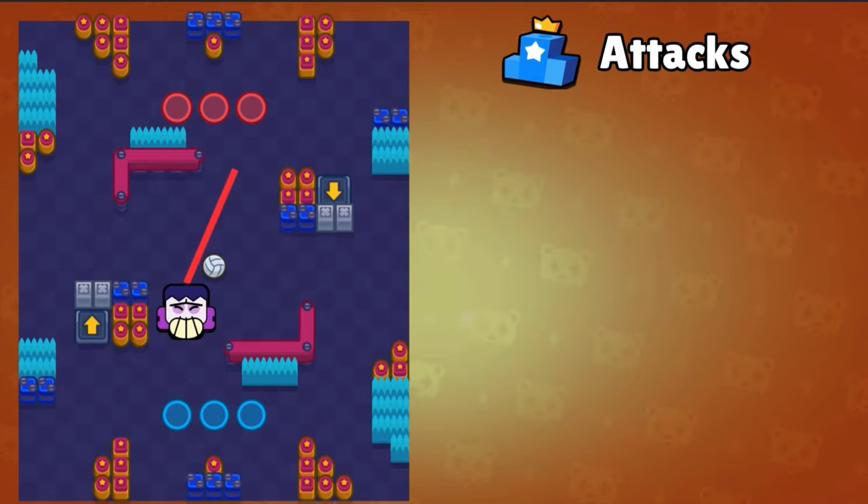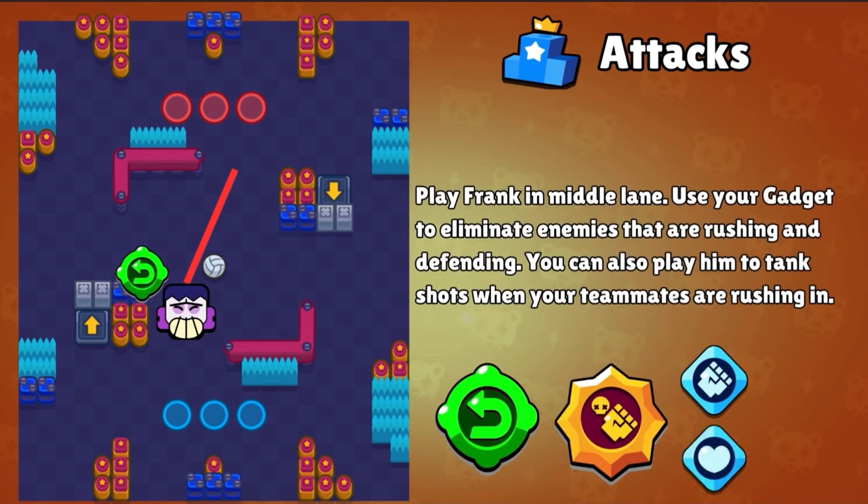Last but not least, we have Frank. Play Frank as an offensive brawler and try to get people with your pulling gadget that are rushing in. Try to team wipe your enemies with your super, as it will be very beneficial for your team. You can use either star power, but I prefer power grab.